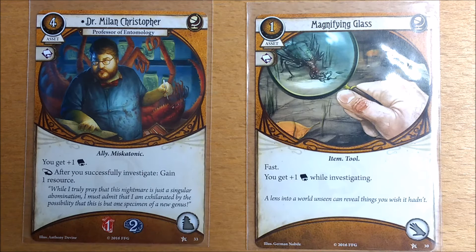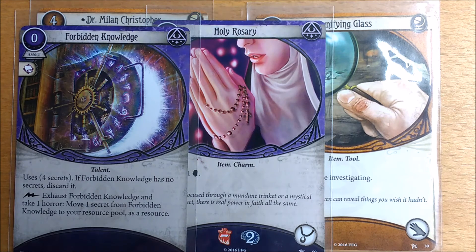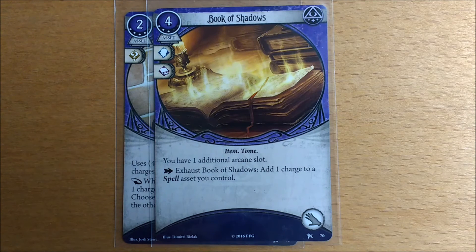Out of the core box she plays fine with Dr. Milan Christopher and magnifying glass, although you'll definitely be wanting more tome cards. She will struggle with the mystic spells. She can use the Holy Rosary for a much needed boost. Forbidden Knowledge is also a good card for her as she has plenty of room for horror tokens. Likewise Fearless can help her heal the horror from the Necronomicon. She can't use Grotesque Statue as it is too high a level. Likewise the only mystic tome, Book of Shadows, is also out of reach.